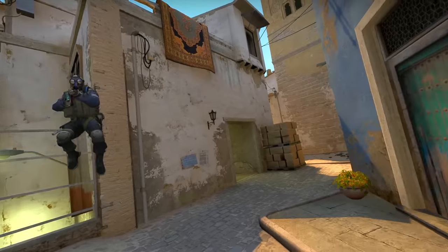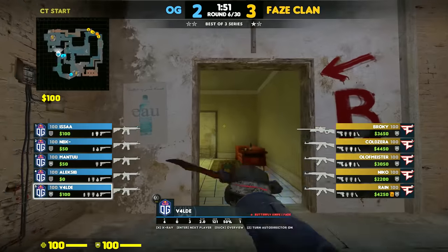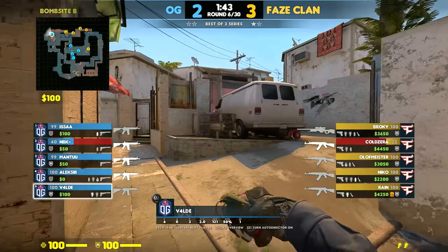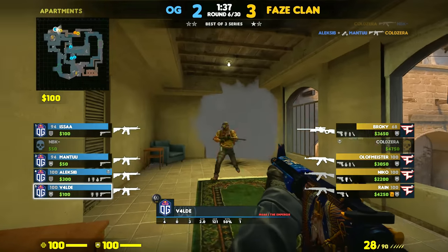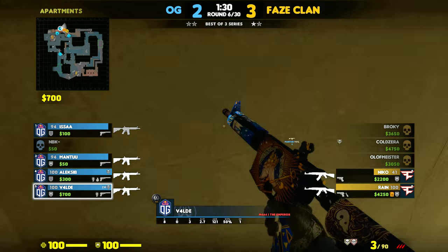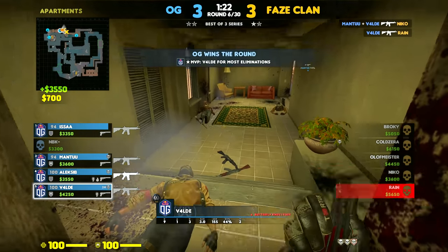OG is playing a heavy mid setup with four players against FaZe. During this setup, Valdez's only job is to hold off a B rush, and he does it by throwing a smoke, a grenade, and positioning himself behind the smoke. After Coldzera dies against four CTs mid, the call comes out to quickly push B and Valdez is able to punish them. Notice how he then tries to delay as much as possible for his team to arrive. He ends it with a triple kill and 100 HP.